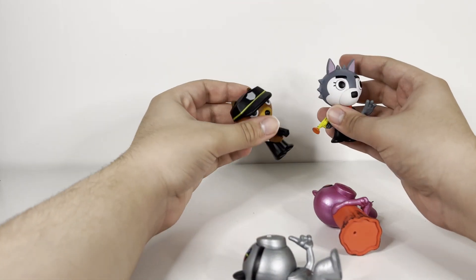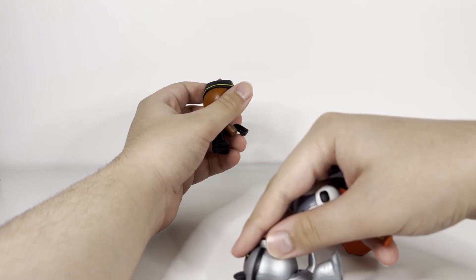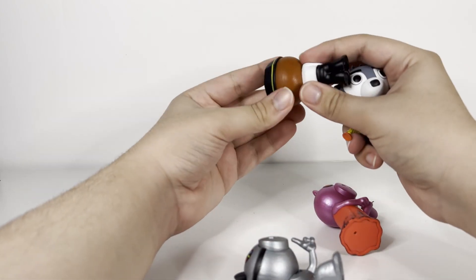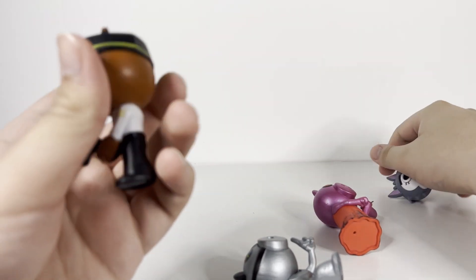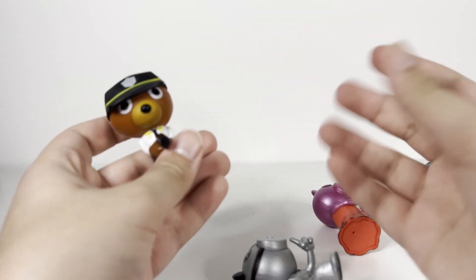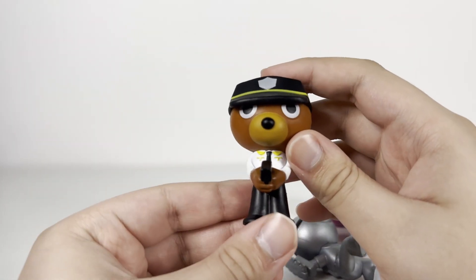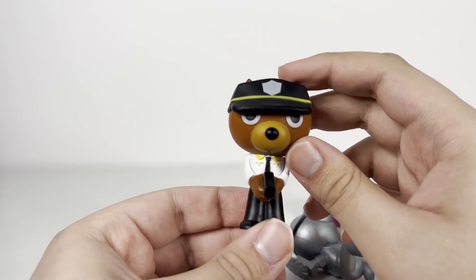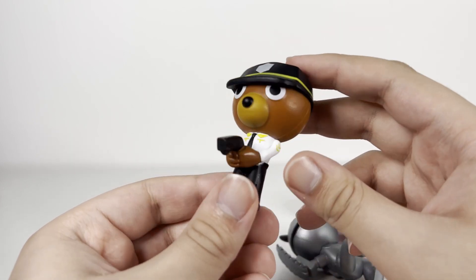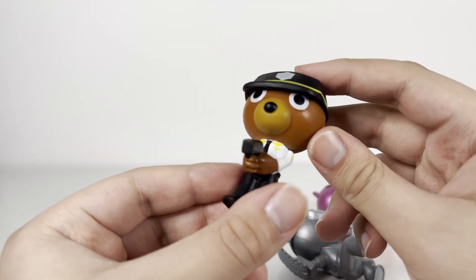Starting off — I don't know why these feel so different. It feels like a cheaper plastic, like clay. I don't think the Mr. Meany figures felt like that before. That's so weird. Anyway, starting off with the first one — it's Officer Doggy, looking so angry. He's got his taser out, and it still feels like clay. If you get these and it feels like clay, tell me in the comments below.